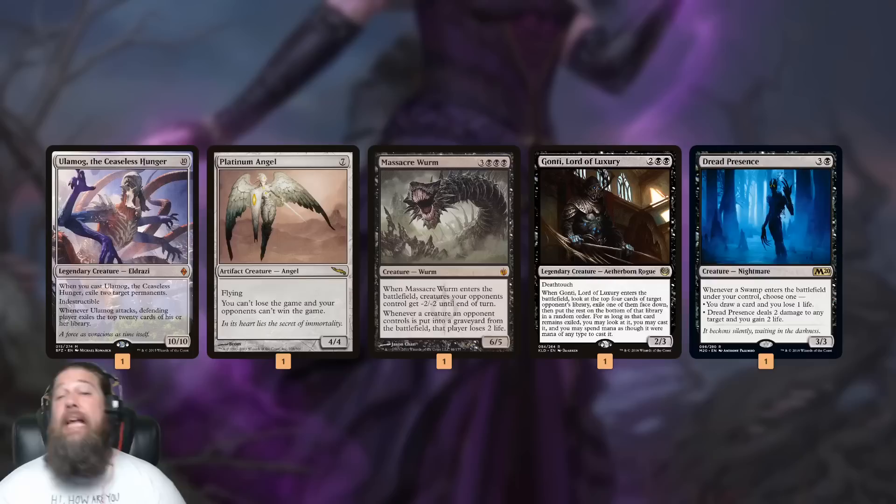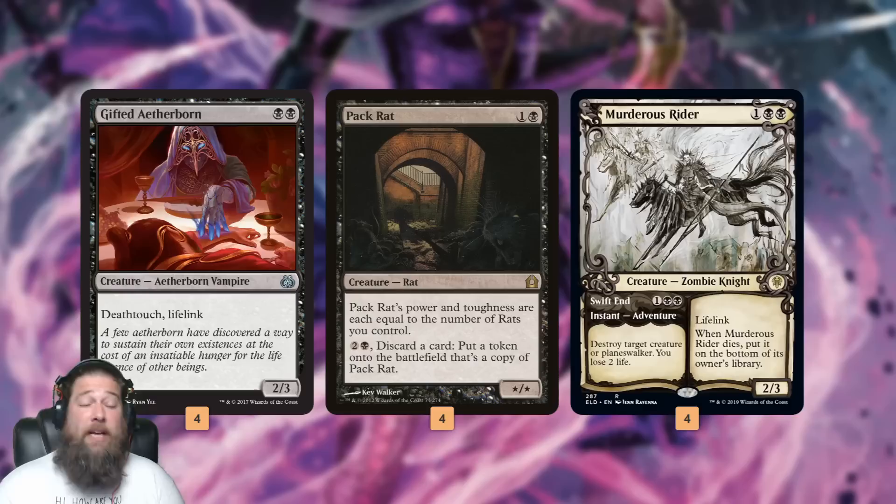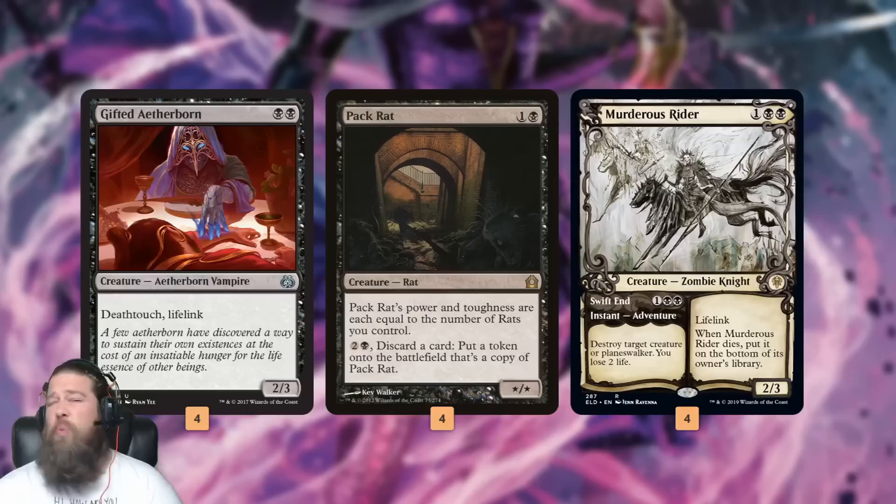Gonti and Dread Presence aren't insane reanimation targets since they only cost four mana, but Gonti — if we can cast it, steal one of our opponent's cards, have it die, then get it back with reanimation to steal another card, that's a lot of value. Dread Presence draws cards and gains life since our deck has lots of Swamps. Pack Rat can just win the game on its own if unimpeded — we discard a bunch of cards, make a bunch of rats, and kill our opponent.